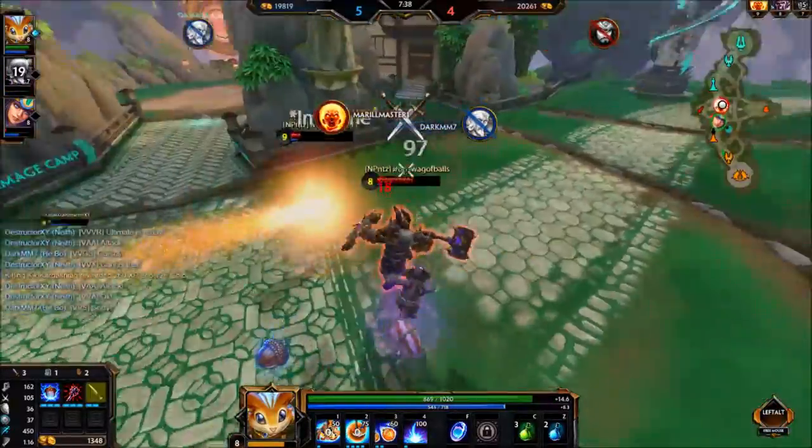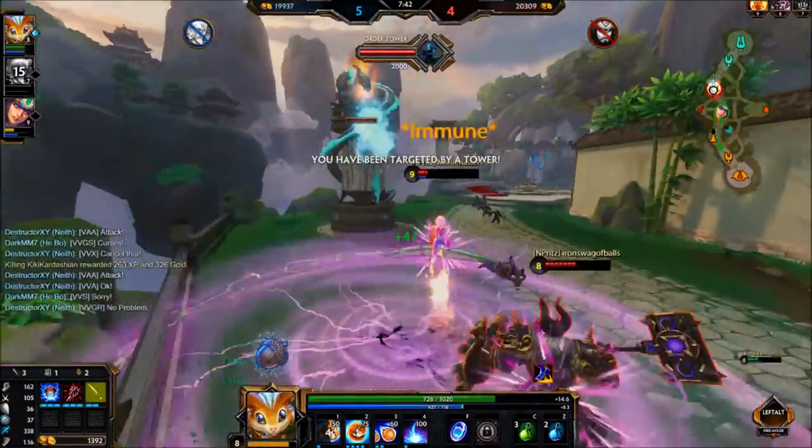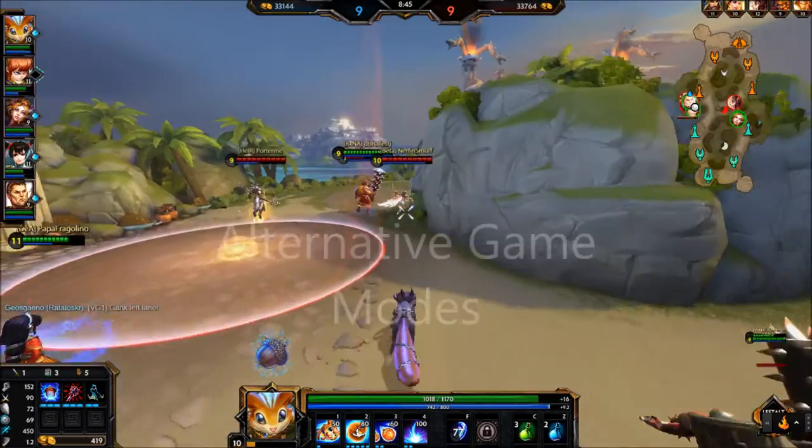I run away a lot and use Through the Cosmos to re-initiate when a teamfight is starting to go in our favor. Like any assassin, you cannot take a lot of damage, so stay initiated as long as you are not being focused on. Dish out as much damage as you can and enjoy the ride, but never, ever, ever forget to defend middle lane.